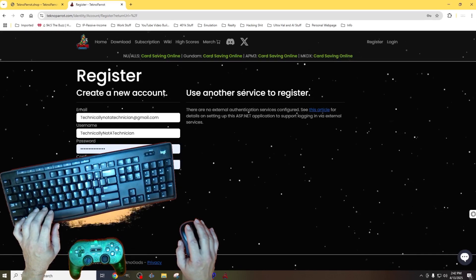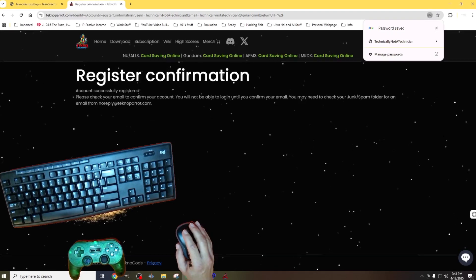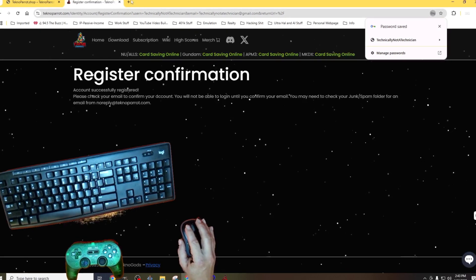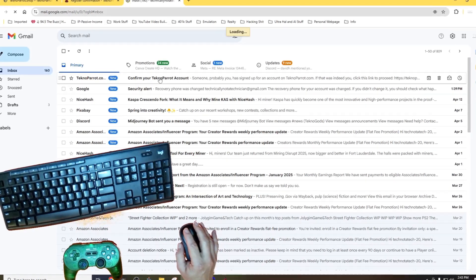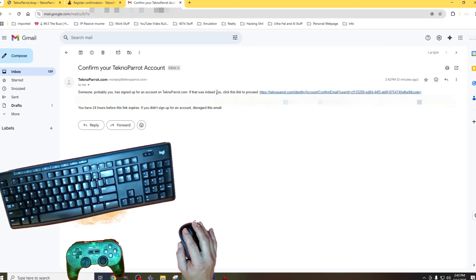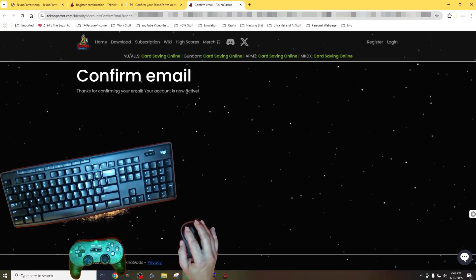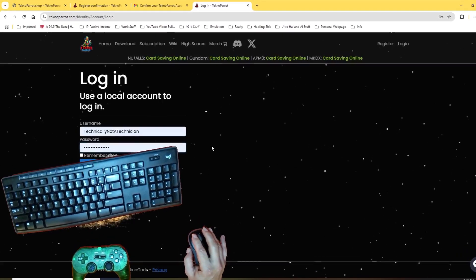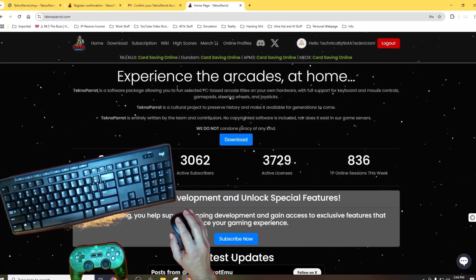However, I'm unsure if it is required or simply recommended. After setting up your credentials, you'll get a registration confirmation notification telling you that you'll need to check your email and confirm that it is real. Next, open your email and find the message from TechnoParrot requesting confirmation of your account. When we open the email, we get a message letting us know that if we did indeed sign up for a TechnoParrot account, we'll need to click the provided link to confirm our email. After confirming our email, we'll be sent back to TechnoParrot, where we'll log in for the first time and see the homepage.